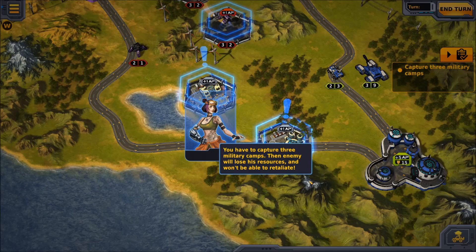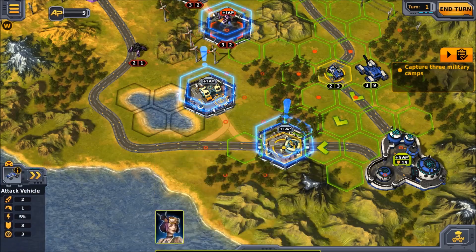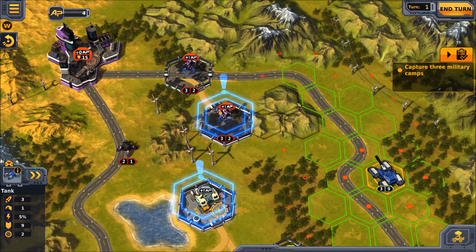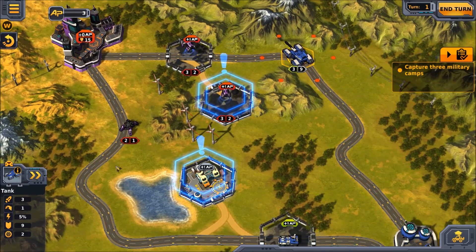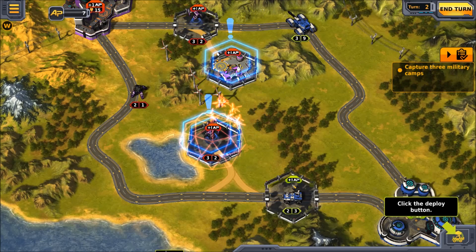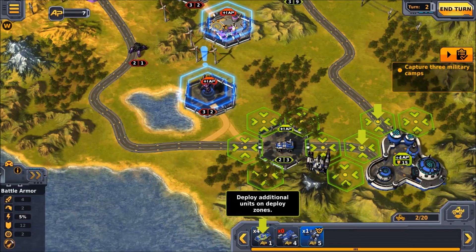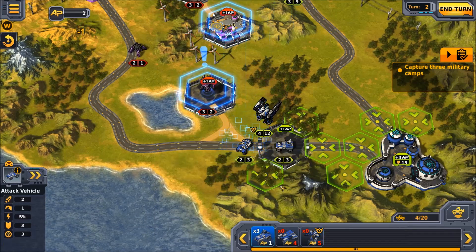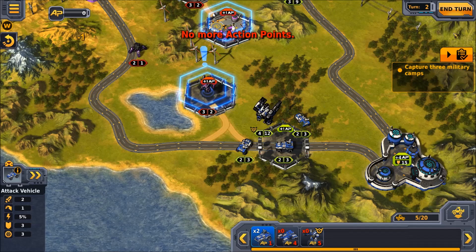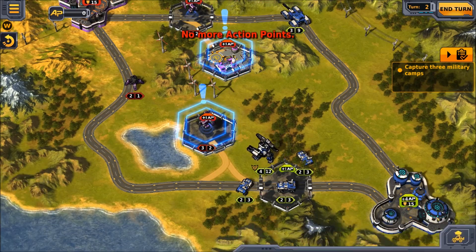You have to capture three military camps — then the enemy will lose his resources and won't be able to retaliate. I have captured a camp — on to capture the next one. He has taken one of ours. If you need more units, deploy additional machines to the battlefield. I will deploy additional machines in the form of my gigantic friend here. No more action points are available — we're not going to end our turn just yet, we'll click this button again.